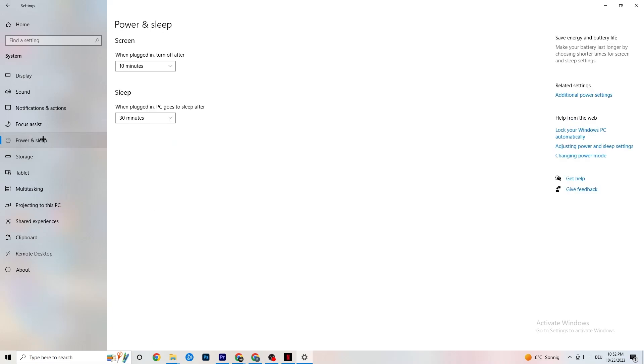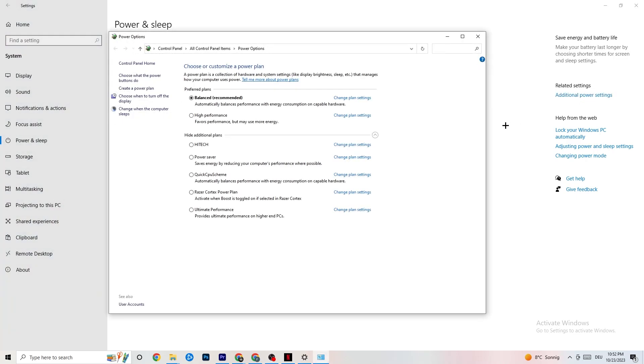Next go to Power & Sleep, then click on Additional Power Settings. This is different for every PC — for me it's Balanced, for others it's High Performance, and for some it's a custom plan. Try each one and check which runs better on your device.